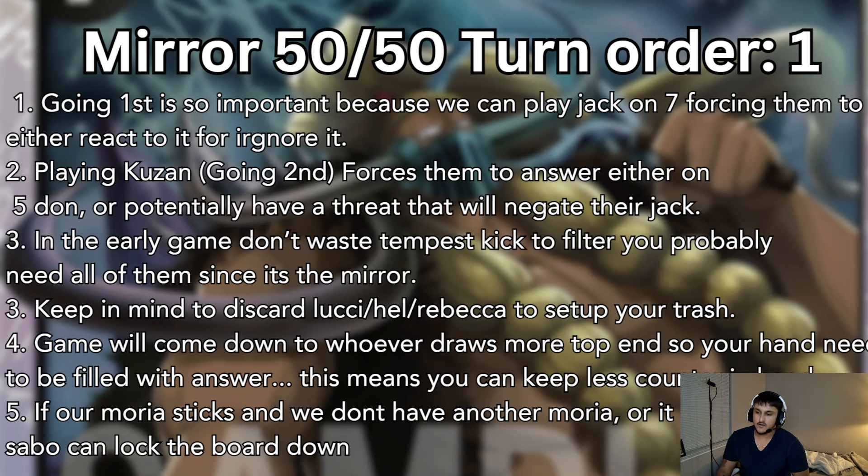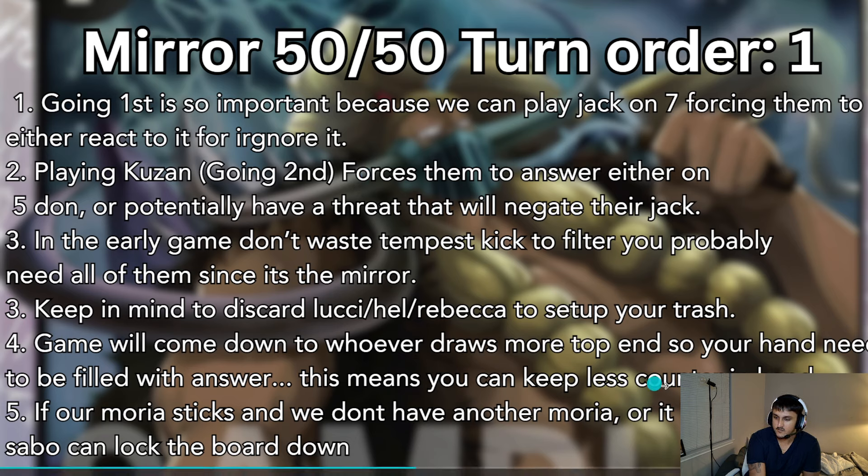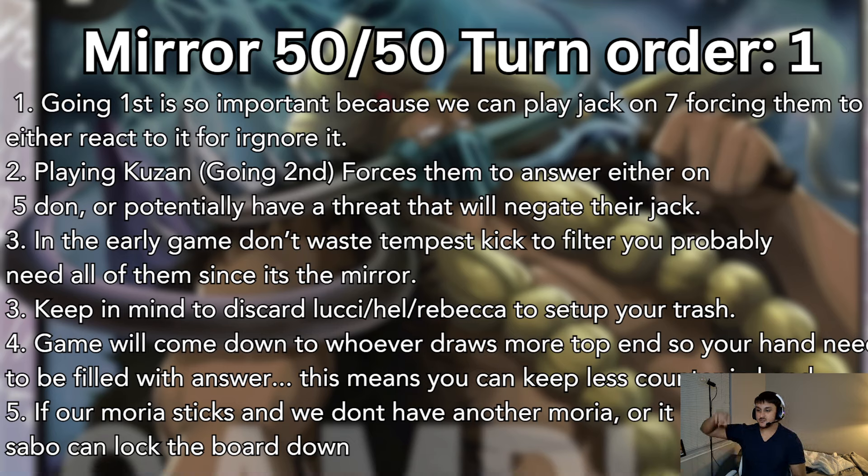Alright, let's talk about going first. The PowerPoint slides will be in the description if you want to follow along. So in the mirror — it's a 50/50 turn order and we're going to pick first. Going first is so important because we can play Jack on 7, forcing them to react or ignore it. If you're going second, focus on getting Kuzan out, forcing them to either have an answer or have a threat that kills their Jack. In the early game, don't waste Tempest Kicks to filter — you'll probably need all of them since it's the mirror. Keep in mind to discard Lucci, Helmeppo, and Rebecca to set up for combos.